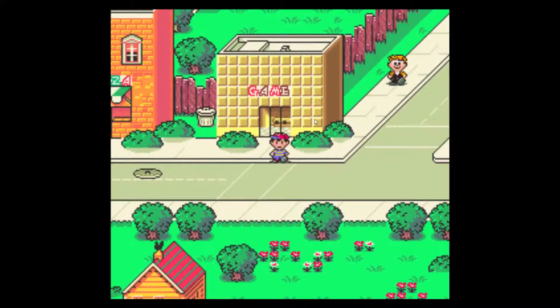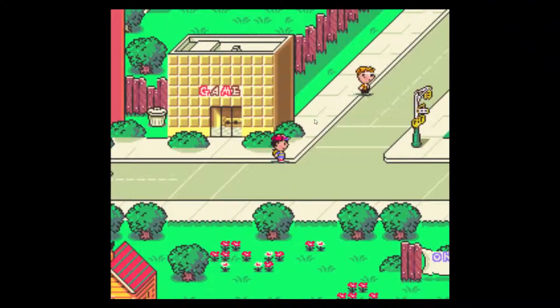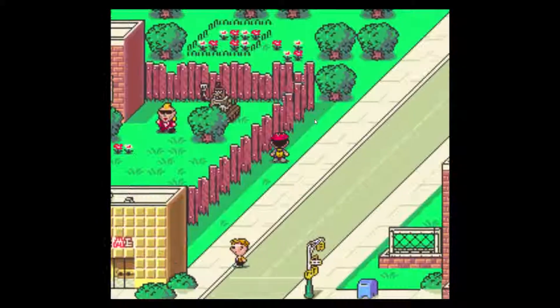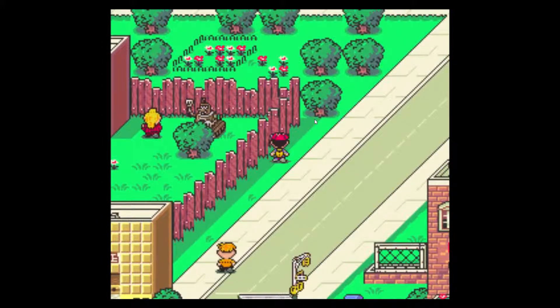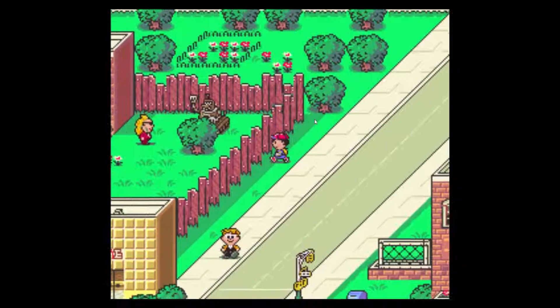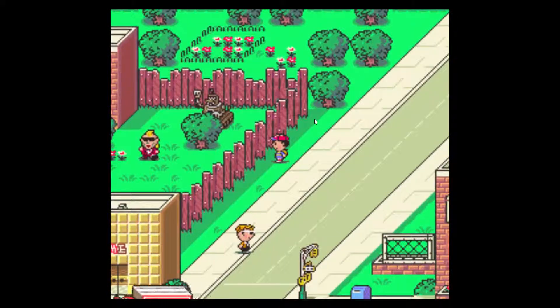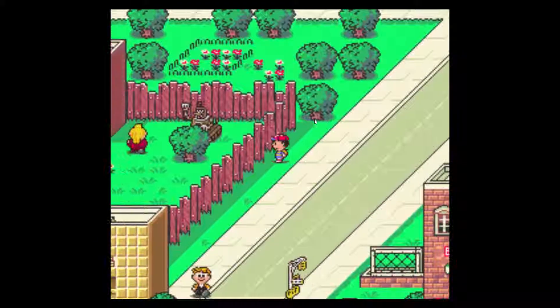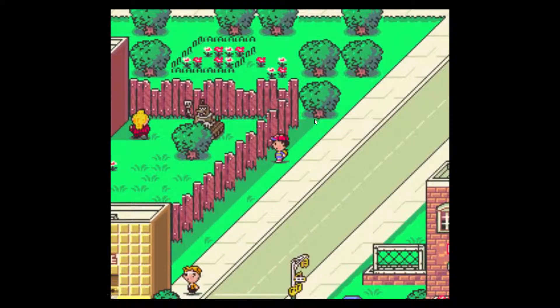I'm going to end the episode here — we took out most of the shark gang! Next episode we should be able to get enough money to buy that power bracelet, then we can take on Frank and his weird robots behind the tree. If you enjoyed the video go ahead and leave a like, leave a comment, and subscribe if you want to know when I upload. See you all in the next episode — bye!